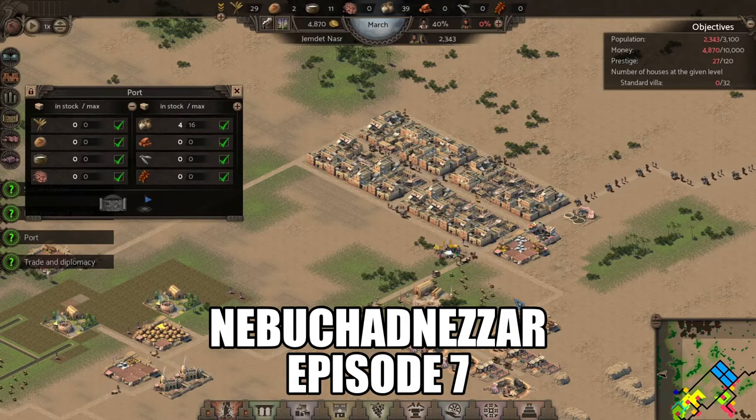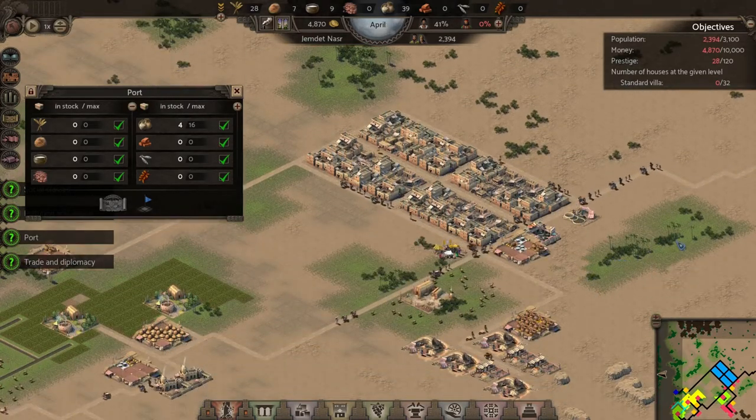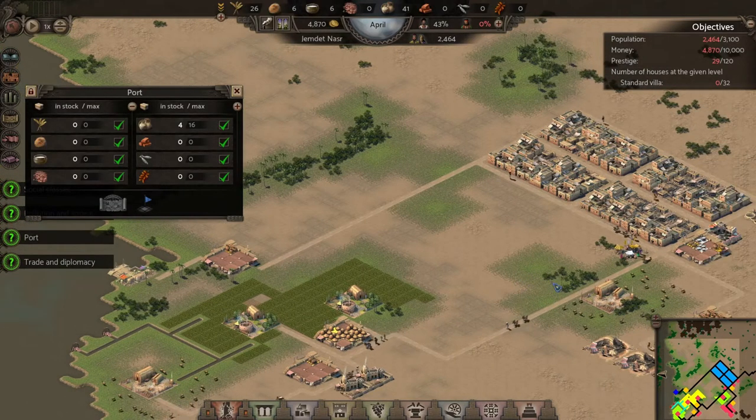Welcome back to Nebuchadnezzar episode 7, part 2 of this mission. As we left off last time, we just got our first trade going, so we're starting to bring in some money.